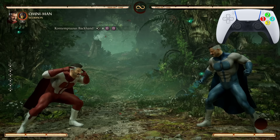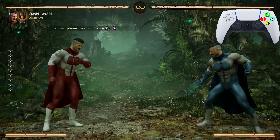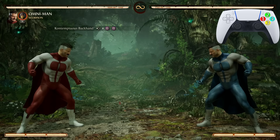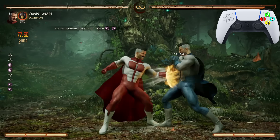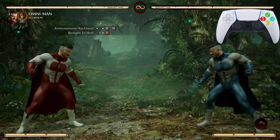My name is Darius P and welcome back to another Mortal Kombat 1 combo tutorial — we're rocking with Omni-Man. We start off with Contemptuous Backhand: back 1,1, just like that.